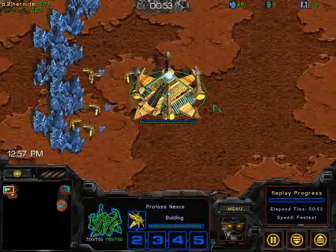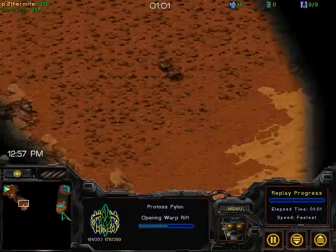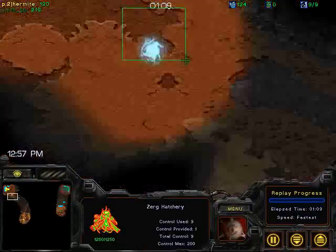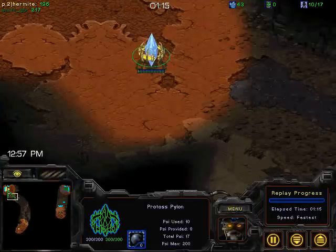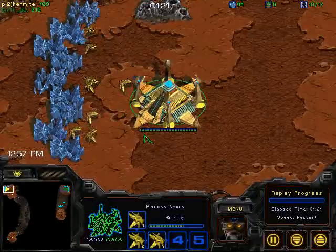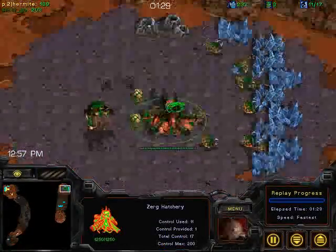We've got Beijing here, the Protoss on Colosseum. He's going to be scouting in the wrong direction, and so will Tsinghua, who is the green Zerg. Colosseum 2 is a fun map for Protoss versus Zerg. Oftentimes the Protoss can make it a very long game because of the ease of picking up an expansion, and the Zerg really has to force the issue either by attacking earlier or out-expanding in the mid-game.